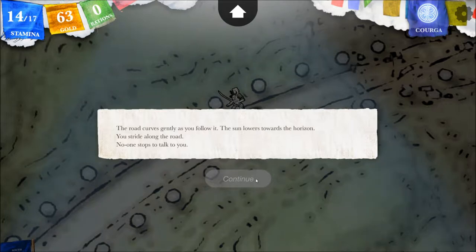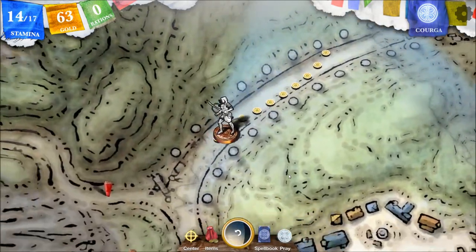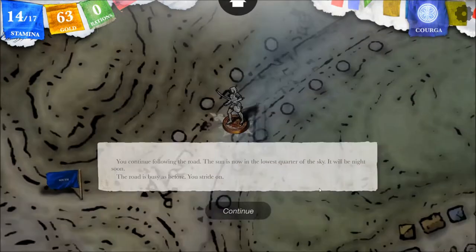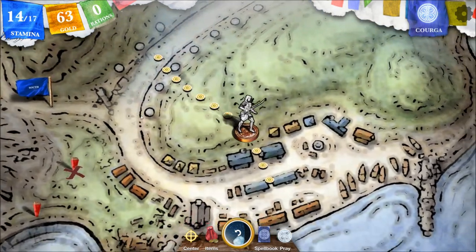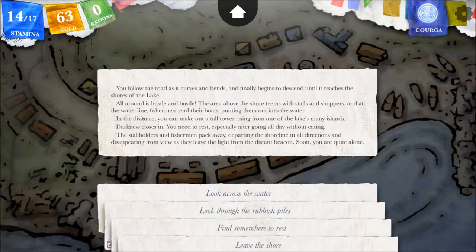You'll need to sleep soon. The road curves gently as you follow it. The sun lowers toward the horizon. No one stops to talk. You continue following the road — the sun is now in the lowest quarter of the sky, it will be night soon. The road is busy as before. The lake shore — excellent! I hope I can buy some food here, some fish, some rations. You follow the road as it curves and descends until it reaches the shores of the lake.